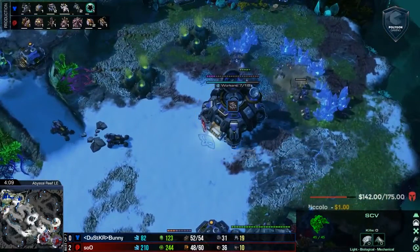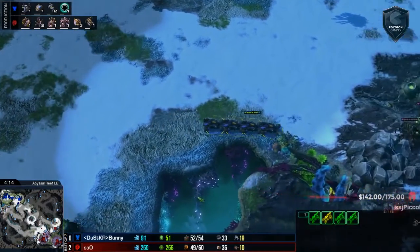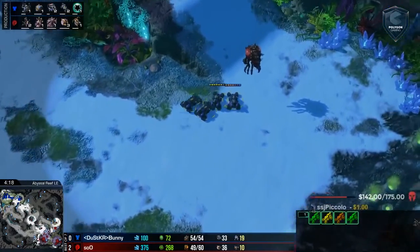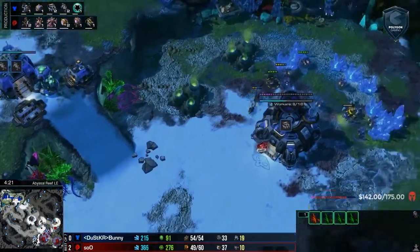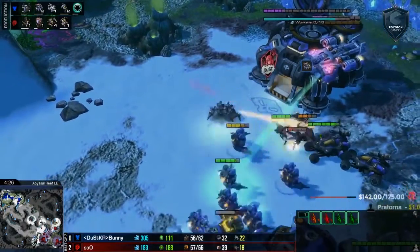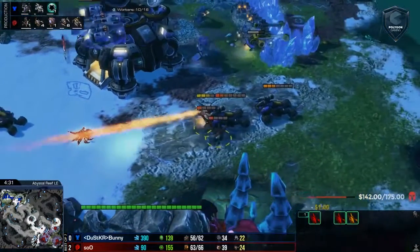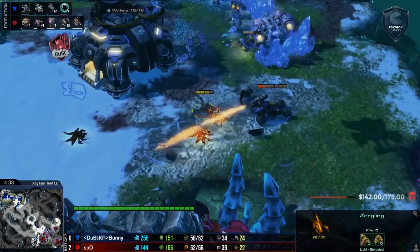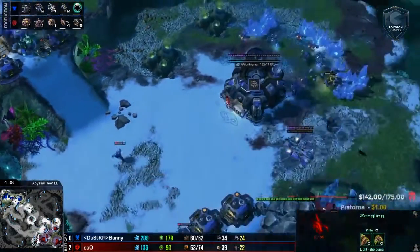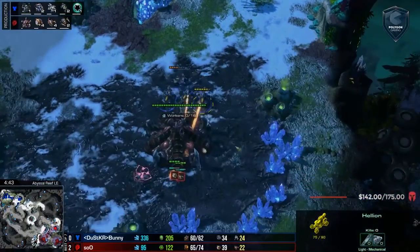This is very reminiscent of builds that Terran players liked to do in Wings of Liberty and Heart of the Swarm — pump out reactored Hellions and then go for a Cloak Banshee pressure timing. We haven't seen that build often; it's kind of been phased out as the meta has shifted, but it's good to see it coming back because Sue may not even expect it. There's a Zergling runby here forcing that Medivac to unload and drop those Hellions. Just four Zerglings running to the base ended up killing off one of those Hellions and delaying that drop.